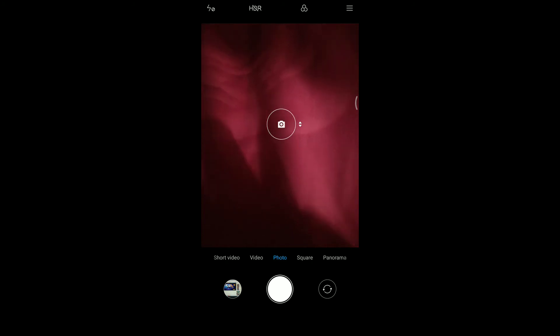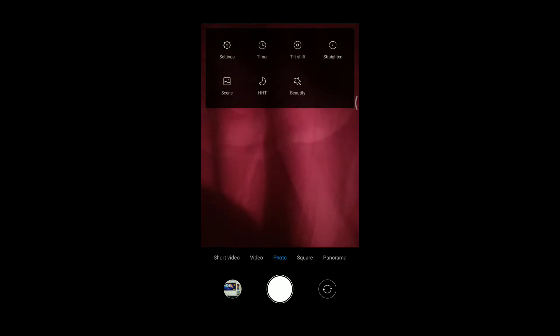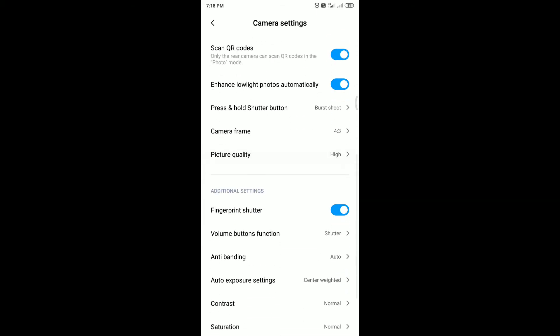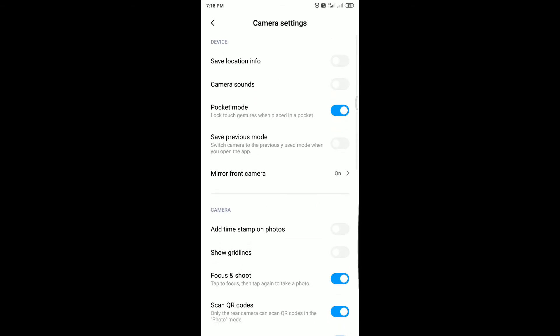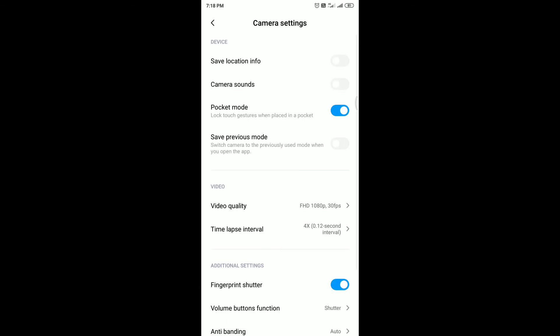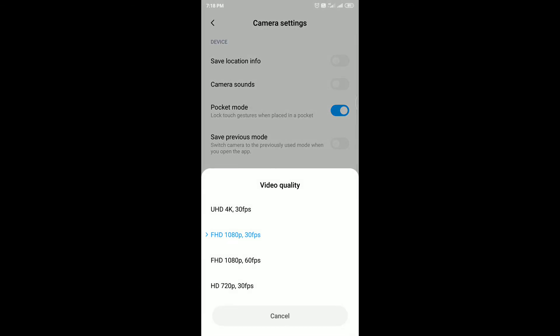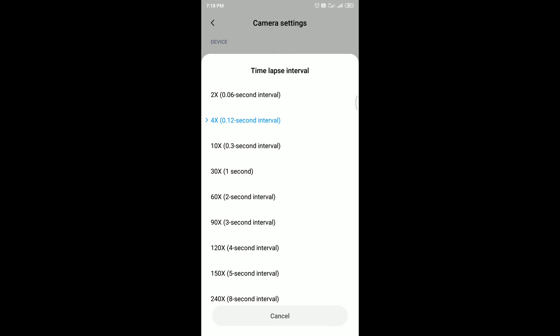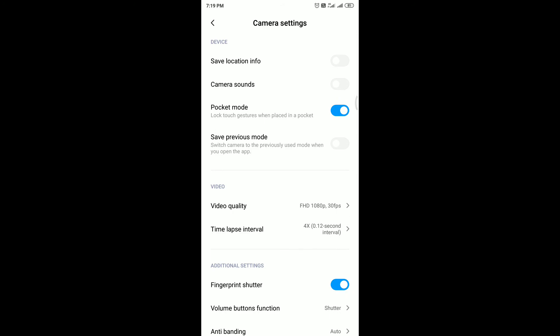Let me check the camera. There is still no portrait mode for the rear camera on the Redmi 5 Plus. Camera settings have no new additions. In video mode, quality options remain the same: Full HD 1080p at 30fps, 60fps, Ultra HD 4K at 30fps, and time-lapse intervals from 0.06 seconds to 60 seconds. Not much has been updated in the camera section.